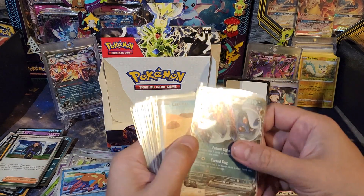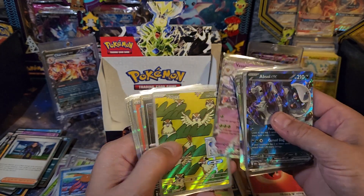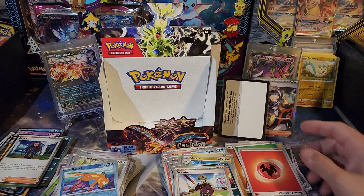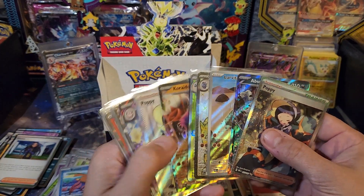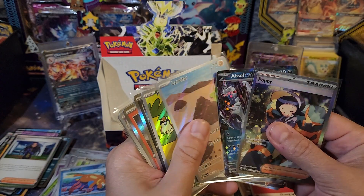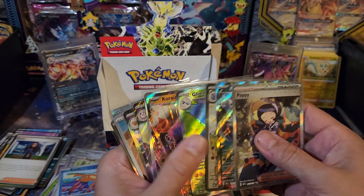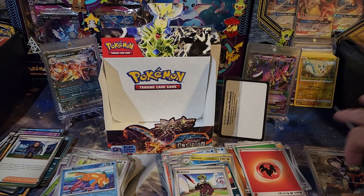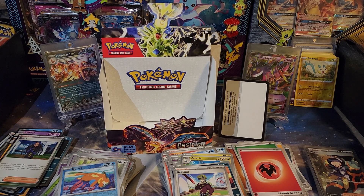So little letdown on that box. We had 11 hits total, where we had 14 last time. At least we hit the Charizard EX. These two pulls were a little bit of a letdown since we hit them both in the last box, but overall most of these were ones we needed. That's it for this video - if you liked the video, you know what to do: like, subscribe, share, watch for part three. This is Shuddy out.